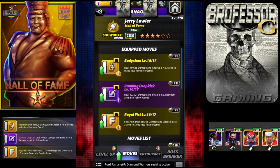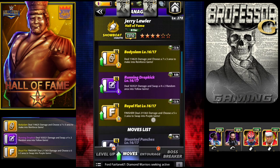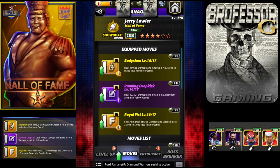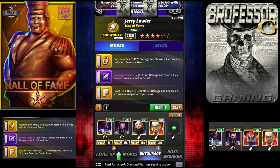The moves I'm using are: the 6 NP yellow Body Slam dealing 115k damage, choosing a 7x3 area to reinforce; the Running Drop Kick, a purple 6 NP move dealing 103k damage that swaps a 4x2 random area into yellows; and the Royal Fist finisher, a 10 NP yellow move dealing 211k damage and choosing a 5x3 area.